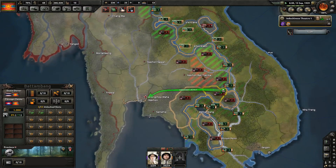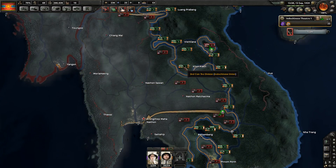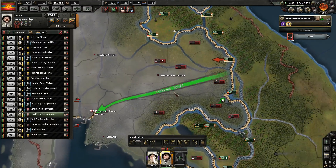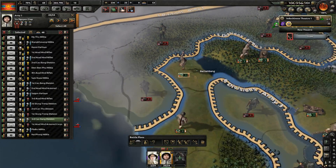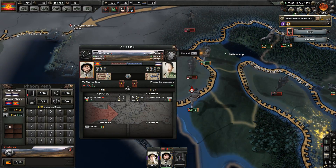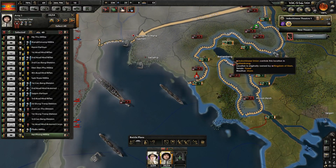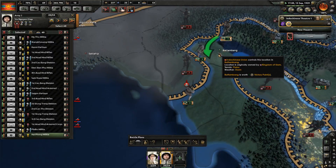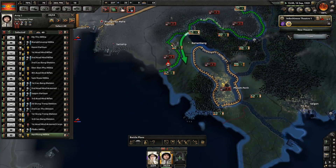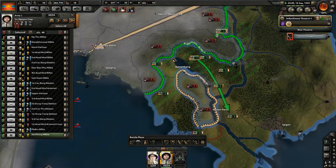We can also get another encirclement of the supporting one out here, which is of course amazing. We're going to kill him and continue advancing down here just to provide a distraction for them — a lot of this is about distracting them in various ways. I think we can two-on-one that division over there. Get in there — now that they are in there, I think we can win that fight. Actually no, we cannot, so stop it. Get this guy in here to continue distracting them.